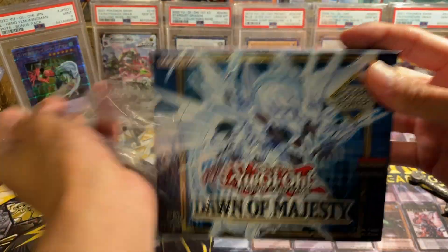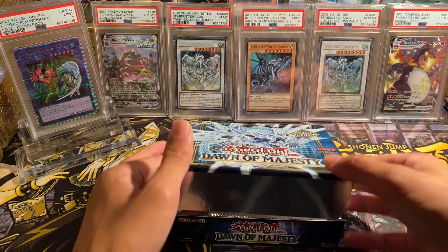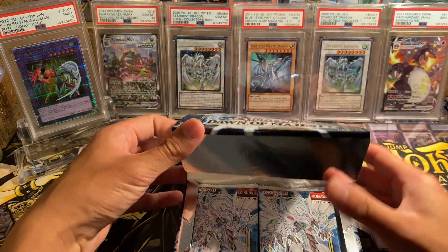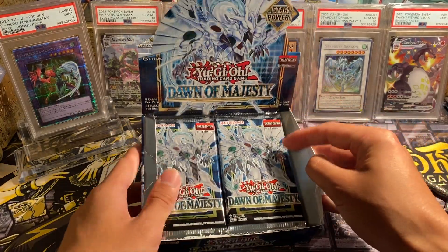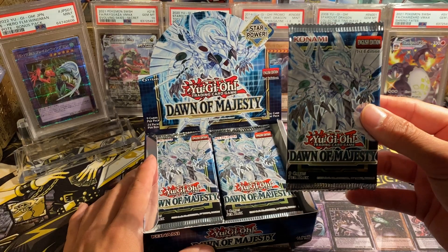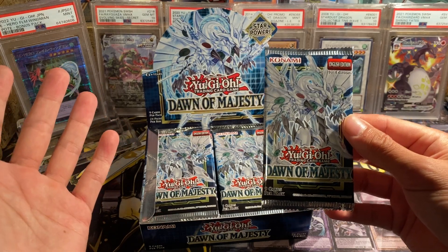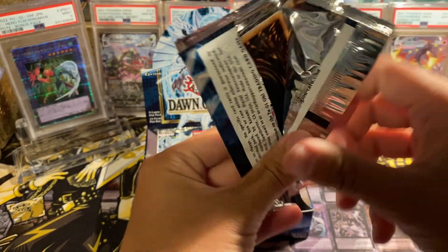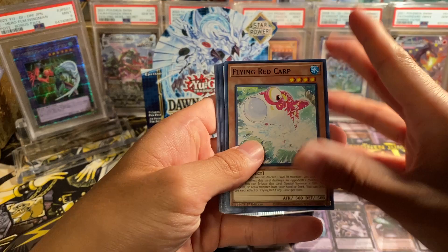Obviously not the greatest time to be opening up this set with the new megatins that just got released yesterday, but I just gotta do it because I want to pull Stardust Dragon in starlight rare. That's the goal. It's about one per 2.5 cases per starlight, and there are five starlights, so it's going to take about 12 cases to pull the starlight you actually want. But we're gonna keep trying while these boxes are still relatively cheap and affordable.